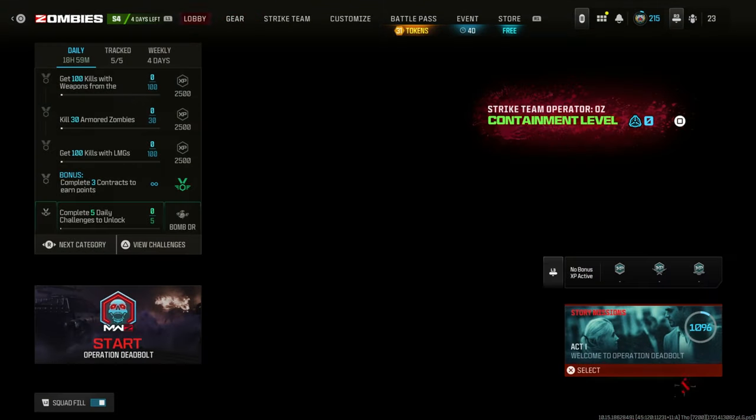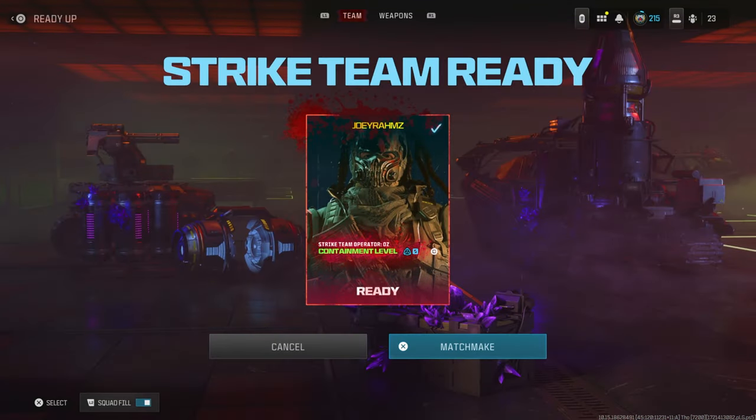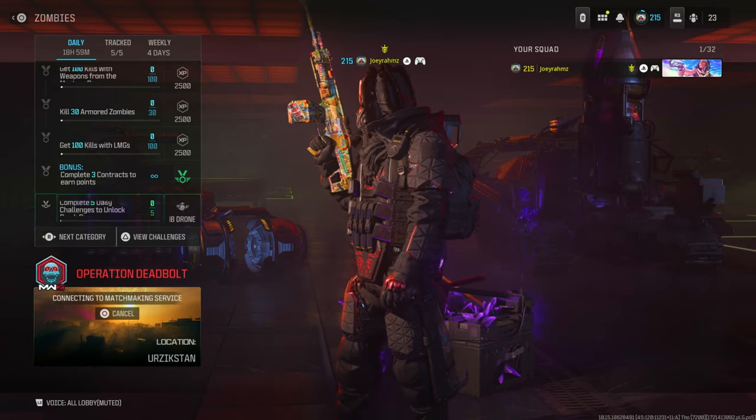Once you've got all those items, go ahead and start the game. Once you're in the game, this is exactly how you're going to get the one-shot weapon.